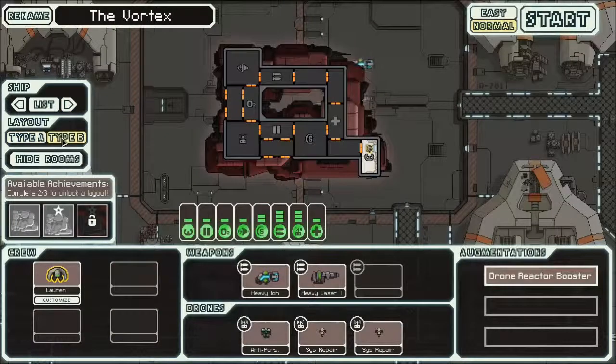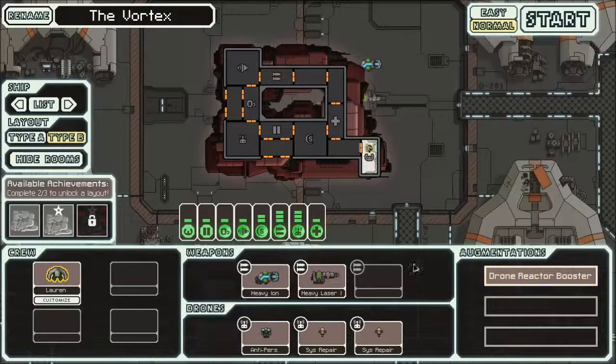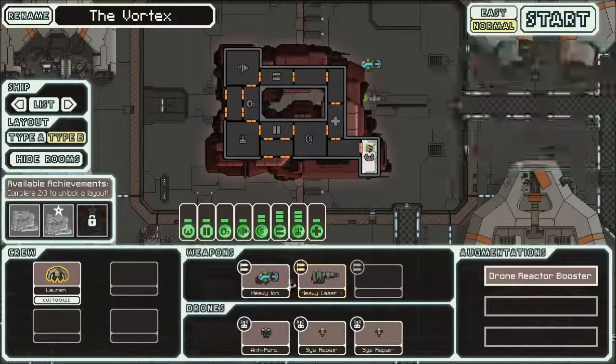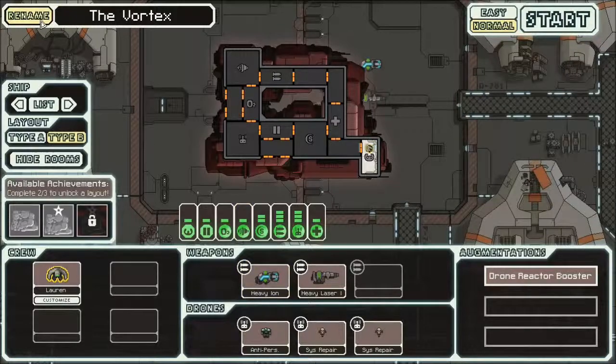But this time we're going to go with the other ship I recently unlocked, which is the NGB. What you need to know about the NGB is that you get one crew member, a bunch of drones, and a thing that boosts drone movement. Otherwise it's a heavy ion and a heavy laser. I don't really like the heavy laser — I prefer multishot lasers. Heavy ion is a little slow but it does some work. So we're going to rename this ship RoboVokey.